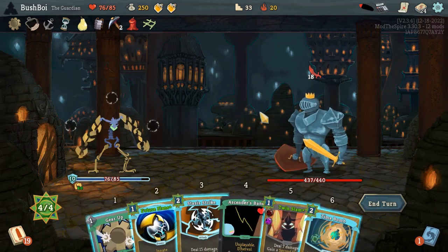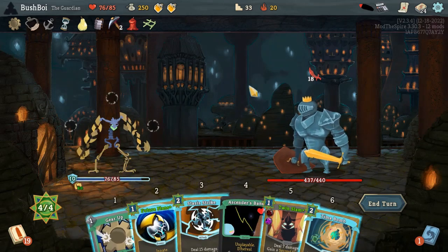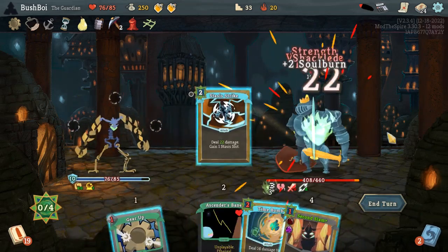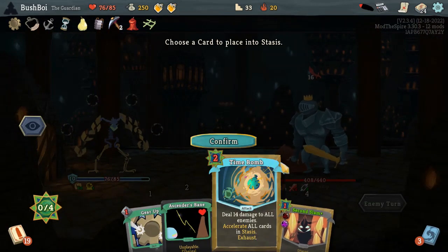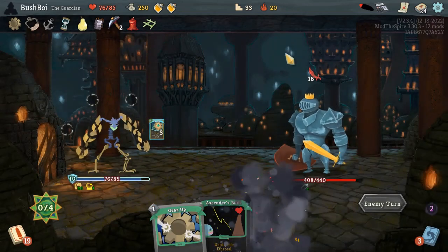I want to play Stasis Strike — I also want to play Future Plans. Maybe I just play this once then. Yeah, we still have plenty of HP. Let's just do this. I can even put Time Bomb into Stasis. We can't put Second Slam in, but this could create a pretty good combo. So yeah, I'll do that. This also means no more Vulnerable — we still need to scale up our block and our damage, so the Vulnerable's not really relevant right now.